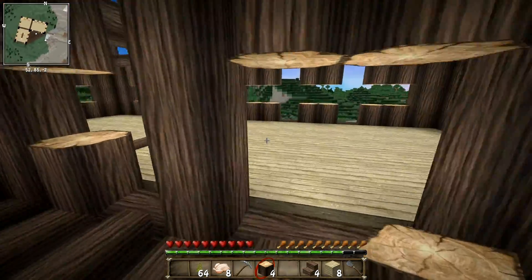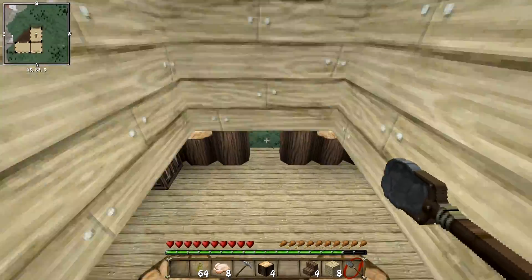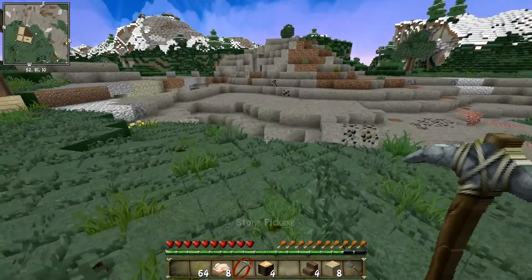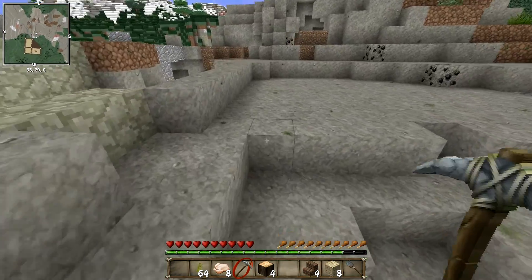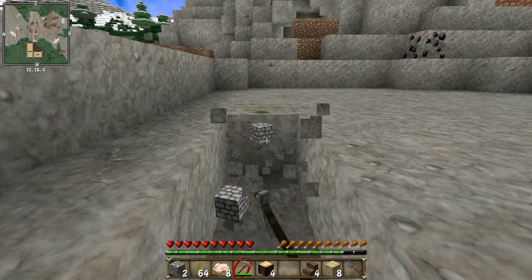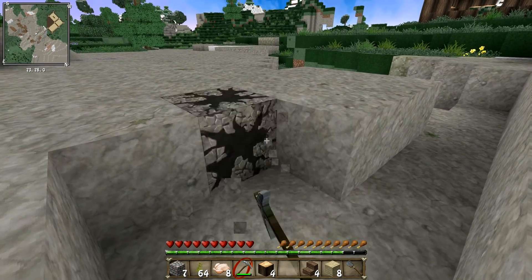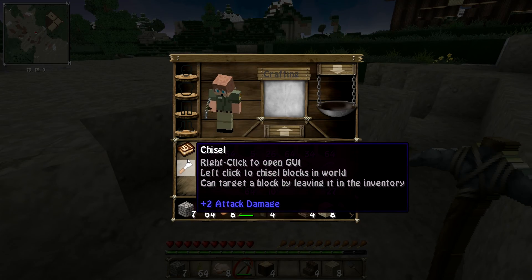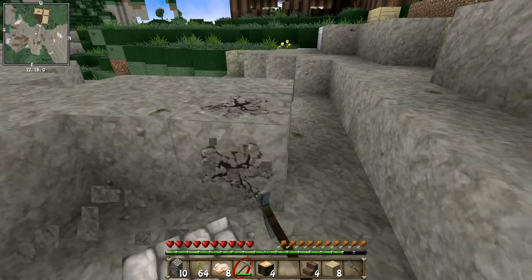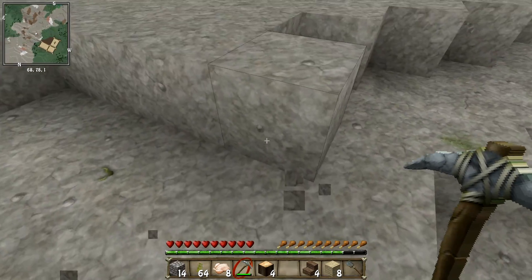Outside, I haven't put the roof in yet — I'll do that off camera before next episode. Then we come out here and I'm going to put glass going across each one of these right up to the top so we can look out and see basically all of the park. That's pretty much everything I've done for the house. The last thing we need is a little bit of cobblestone so we can make a couple of furnaces, and some sand to smelt into glass.